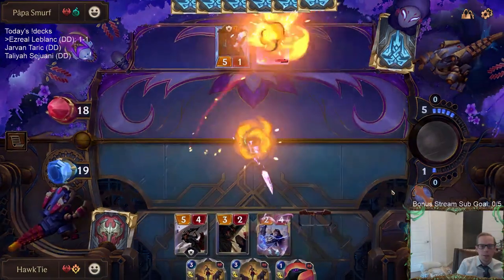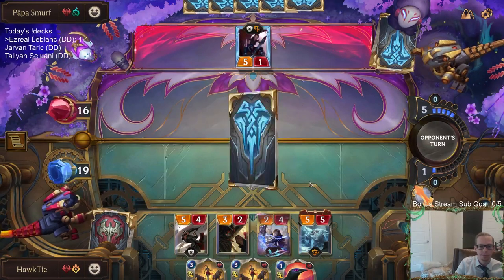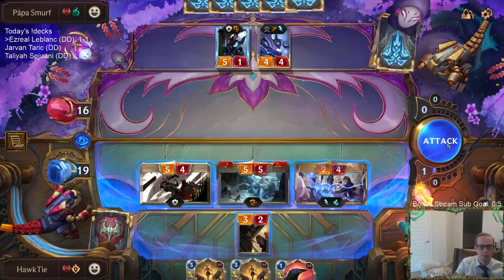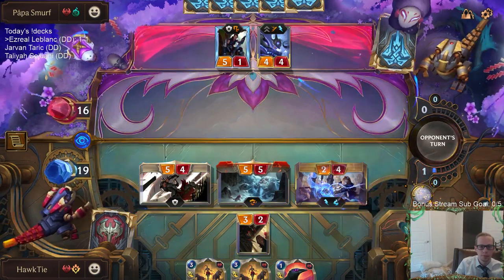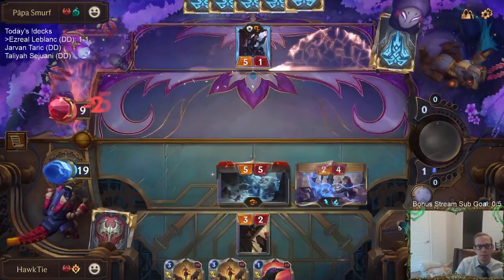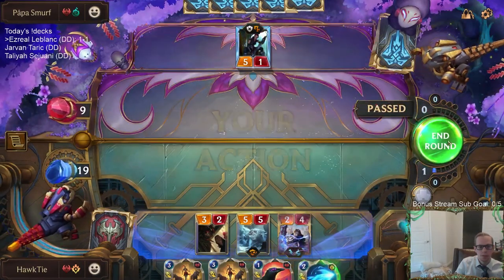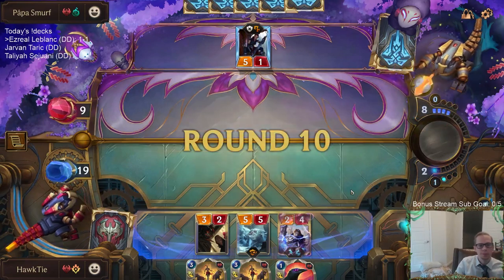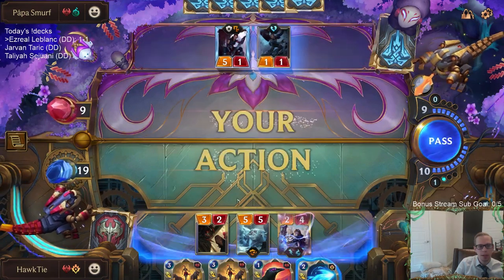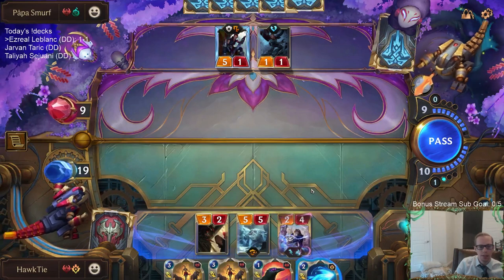Let's just get the Tri-Beam and get the seven-drop — Ancient Yeti. I didn't consider the full attack enough. If I would have done the full attack they would be at four right now, but then my Sentry and Ezreal would be dead.